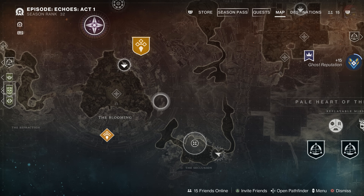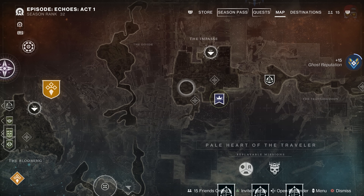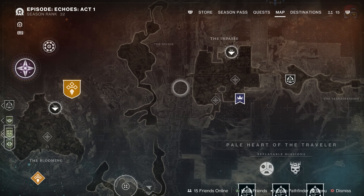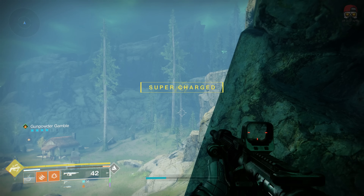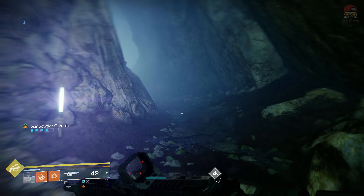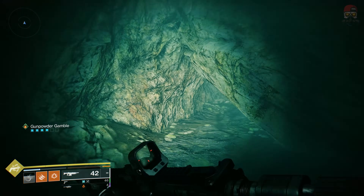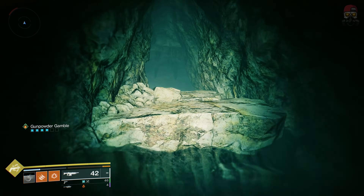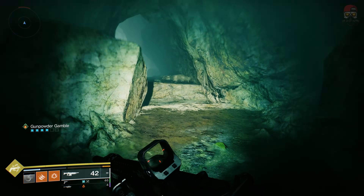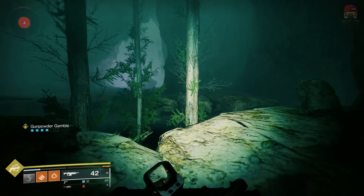For this next one, we've got to get to the snowy region. We can go through the Impasse and go down through a door down there, or since we're already here we're going to exit the cyst and come on the opposite side of the Zavala house area. We'll make our way through this cavern — it's pretty much a straightforward, singular path — until we get to the snowy area, and then I'll show you where to go.